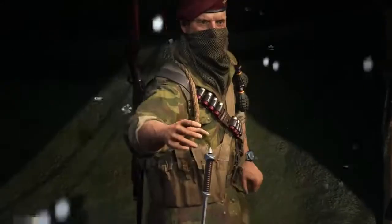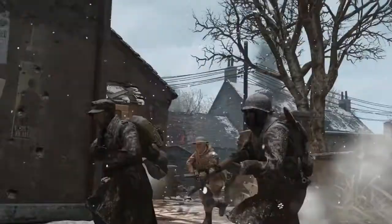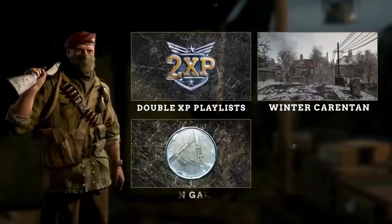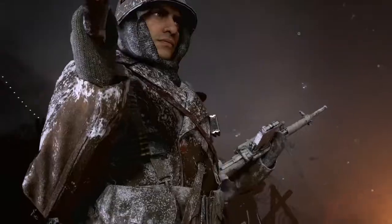The name's Butcher, your new quartermaster for the duration of the Winter Siege. The next few weeks ain't gonna be a tea party, but if you show up to fight, you'll be rewarded with double XP playlists, a new map, a new game mode, and one free Winter Supply drop each week containing new winter gear.